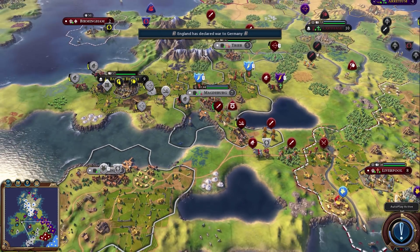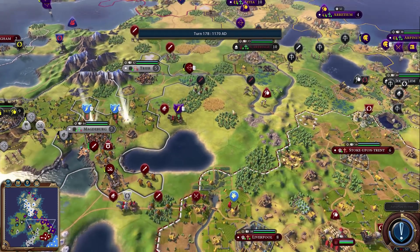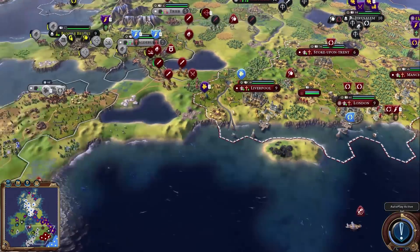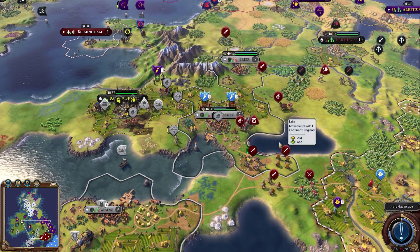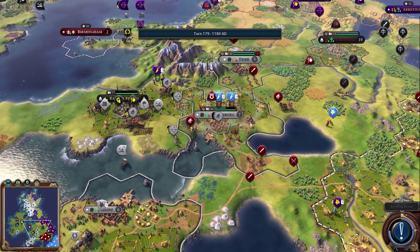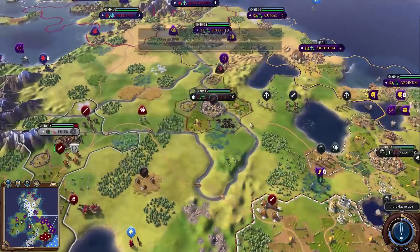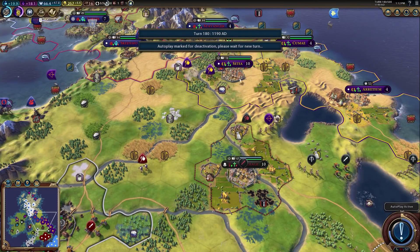I don't think Germany will be completely wiped out but they're probably going to lose Magnanburg, though it is pretty defensive with only a couple of entry points. France is going heavy on religion with a couple of apostles up there — they have a lot of units. We're going to wrap up this episode here — let's take a quick look at the scores first.